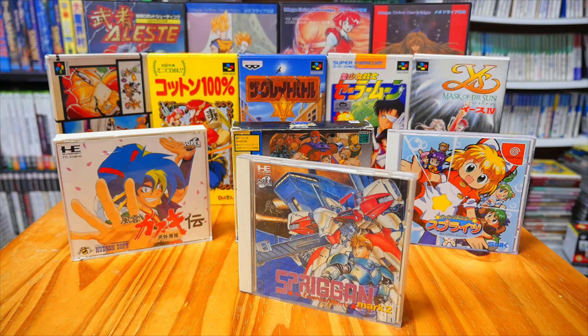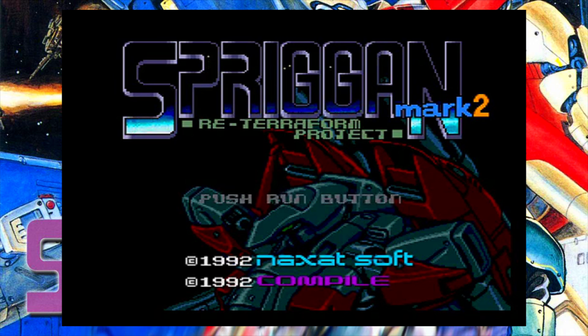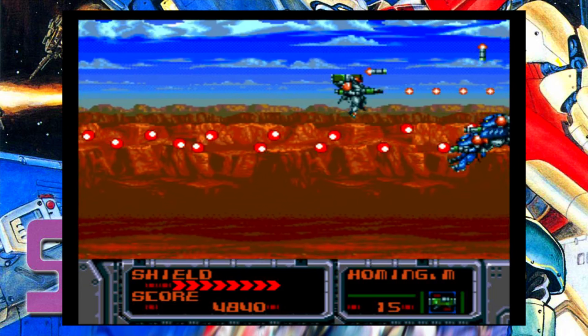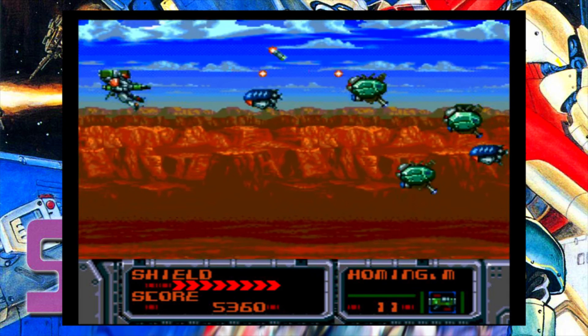Hey everybody, Jim here with your daily dose of Japanese gaming goodness. It is the import game of the day, and today's game is Spriggan Mark II for the PC Engine CD. This is a 1992 release that was jointly developed by Nagsatsoft and Compile, one of the great shoot-'em-up developers of their time, with games like Musha, Blazing Lasers,